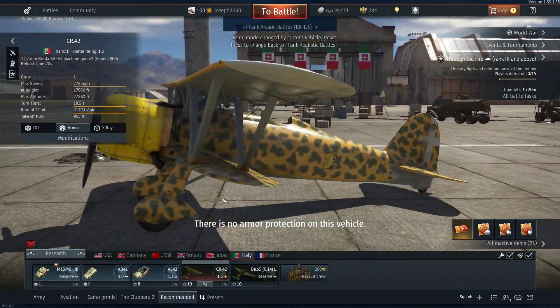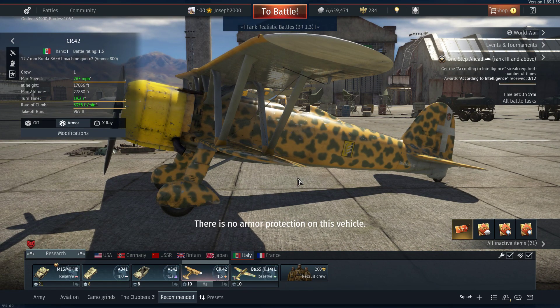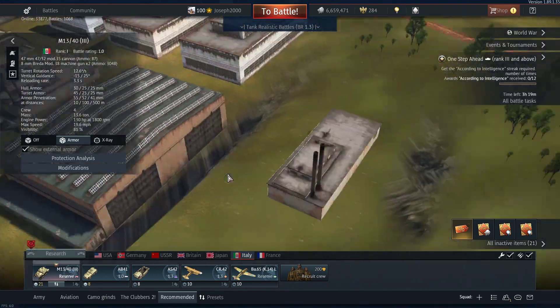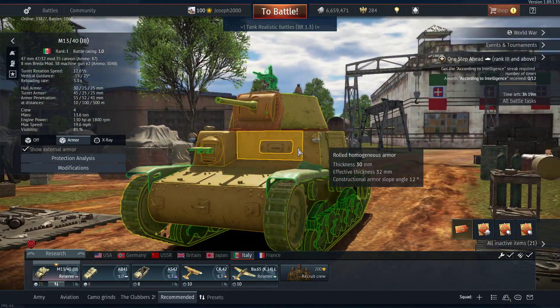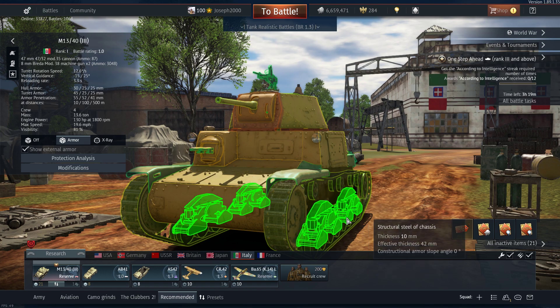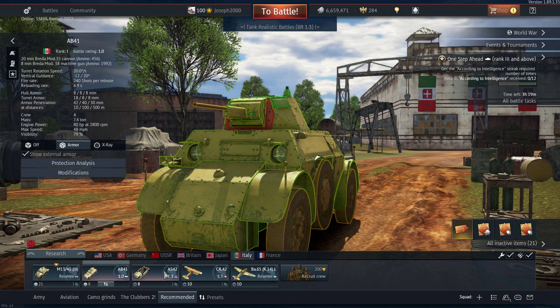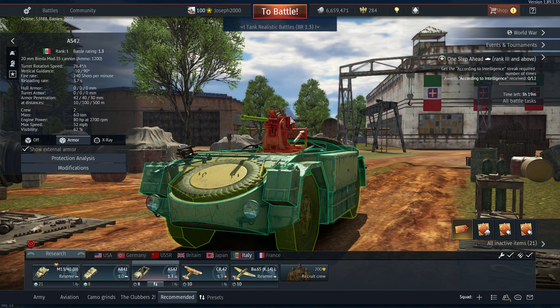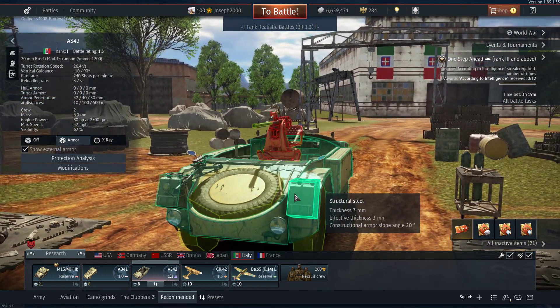Now we're moving on to Italy. My recommended BR for Italy is 1.3. We're starting out with one of the reserve tanks, the M13/40 Series 3 — perfectly solid tank, good armour, okay mobility, decent gun, gets the job done. The AB-41 has no armour but great mobility and a pretty decent gun with HVAP. The AS-42 again has no armour, but you get an AA turret, 10 degrees of gun depression, and HVAP.